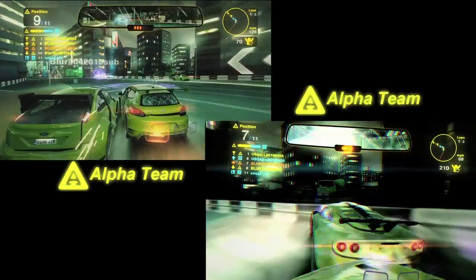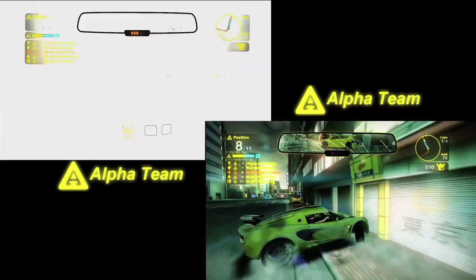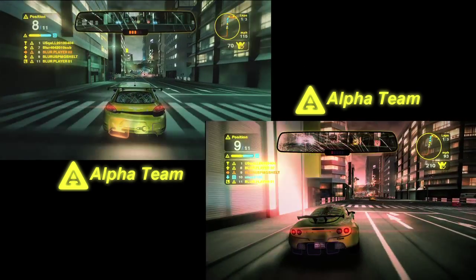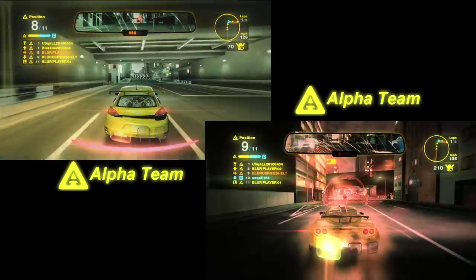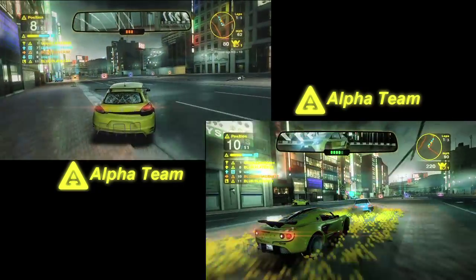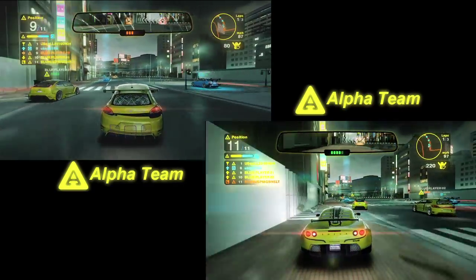We'll stop the action here to show you a little team tactic. As you can see, the racer in the bottom of the screen is getting pounded and is only one hit away from being wrecked. In order to help his team-mate, the racer in the top screen is going to drop his repair icon so his buddy, who is almost wrecked, can repair his car and stay in the race. Thanks to great teamwork, Alpha team maintains the lead and is that much closer to winning the race.